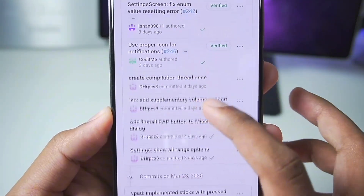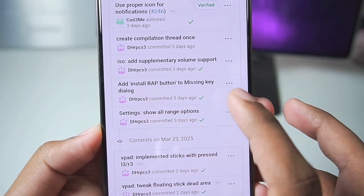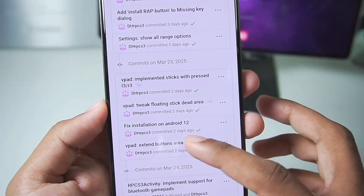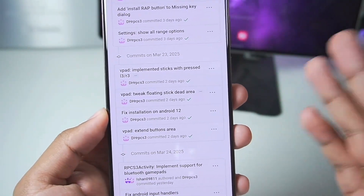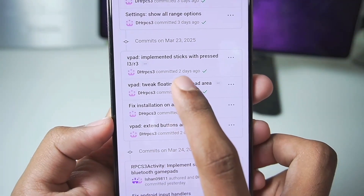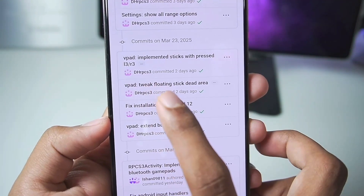The build size has been optimized, so the RPCS3 emulator size has also been decreased. Along with that, a button to add wrap has been added to fix the missing key dialog — this is pretty amazing and a very helpful feature because previously you had to do this manually and it was a bit troublesome. The simulator on Android 12 has also been fixed.